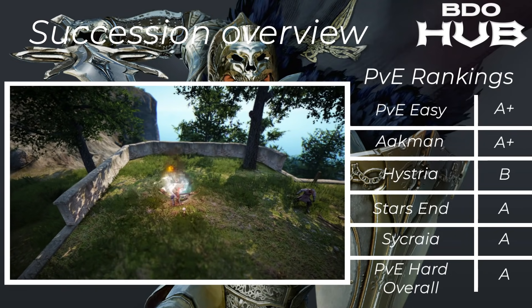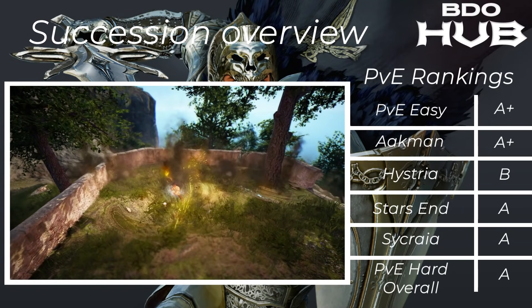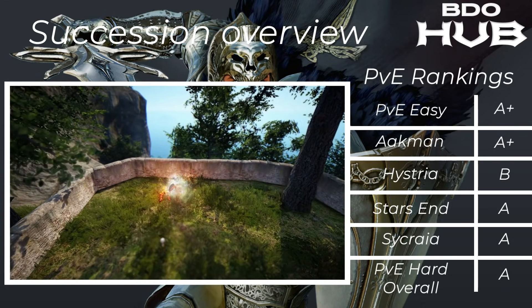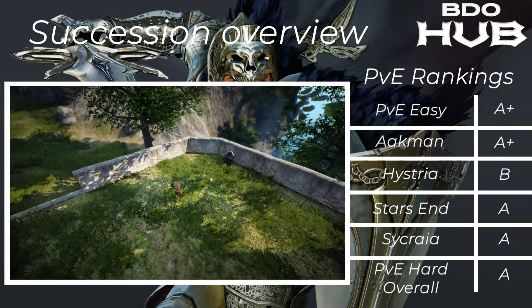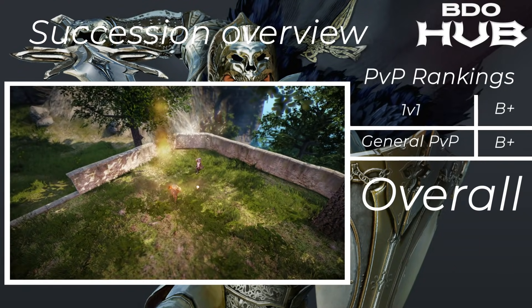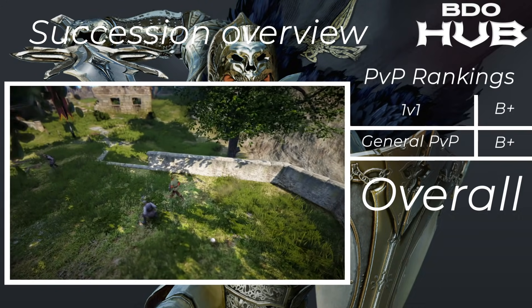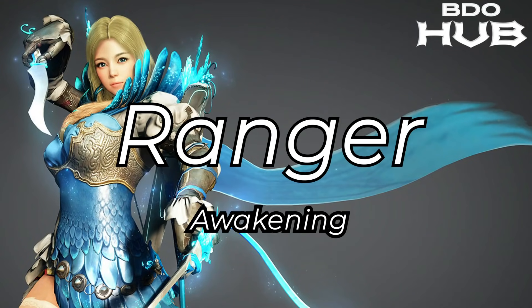Now the Succession Warrior. For PvE we have overall an A+ for easy stuff: Akman A+, Hysteria B, Starzen A, Sycraia A. Overall for all the hard stuff, an A. This did get dropped after a few nerfs, but it's pretty much in line now. For PvP, this also went down a bit after the nerfs: 1v1s B+, general B+, overall A. Not bad.